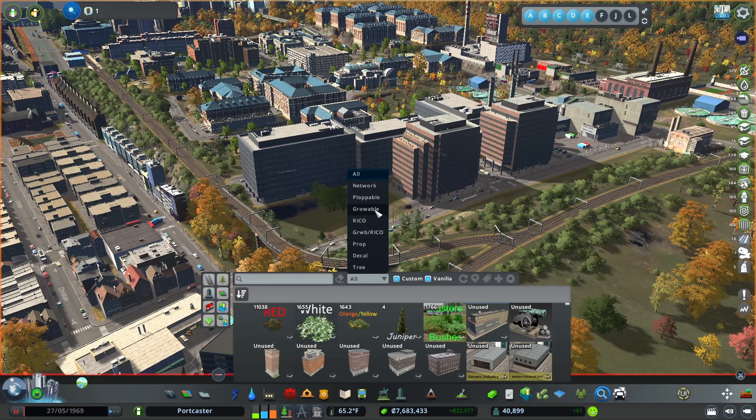Growable means it's residential, industrial, commercial, or office as per the standard game. Ricoh — that's residential, industrial, commercial, office — that goes with unique buildings. There's a mod that allows them to have jobs or residents and function as actual buildings. Growable slash Ricoh allows you to select both. There are also Props, Decals, and Trees. What more could you ask for?